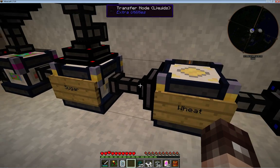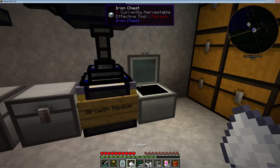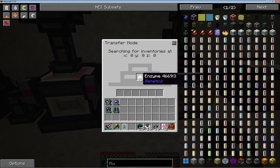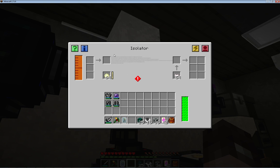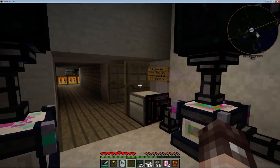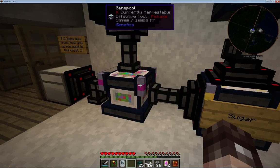It takes the growth medium and the wheat and starts making bacteria. Once that goes through into there, we go into the next machine - there's bacteria there, and in with the bacteria goes some sugar. This will start making enzymes, and the enzymes filter through into here and also up here to the isolator. The isolator also takes ethanol - my tesseract is applying ethanol from the other end of the base. I've got a tank separate from the power system so I don't actually run out.